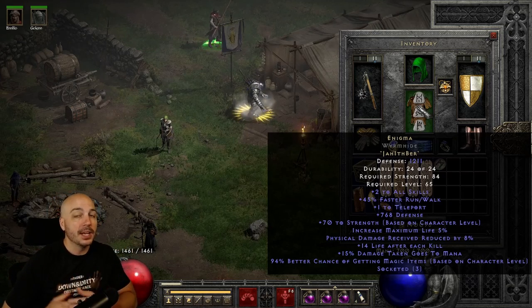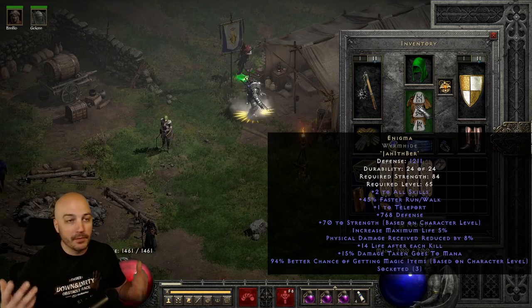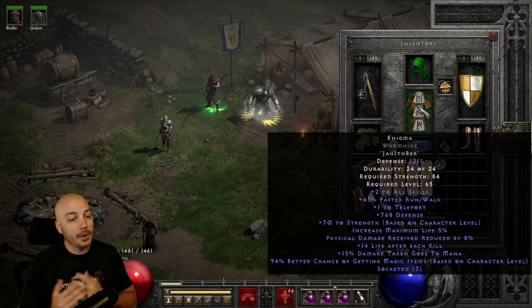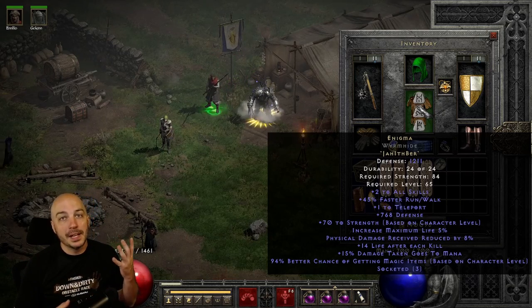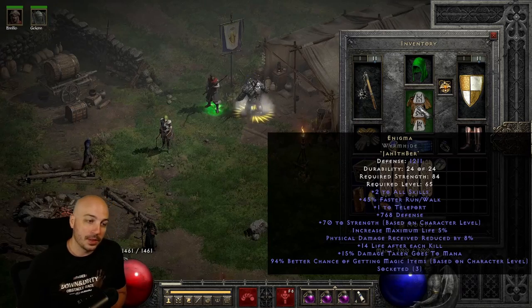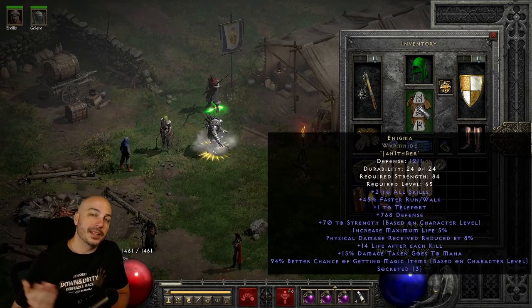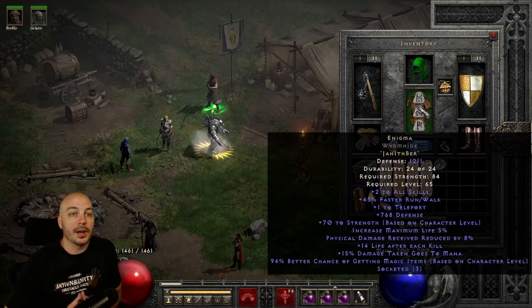This is one I use sometimes, but a lot of times I'll put other gear here - maybe a Vipermagi, or even just stick with a Stealth to help out your kill speed while magic finding, instead of putting on that four-socketed armor with Topazes as a budget option. But the absolute go-to best-in-slot, BIS, we're talking about the Enigma.